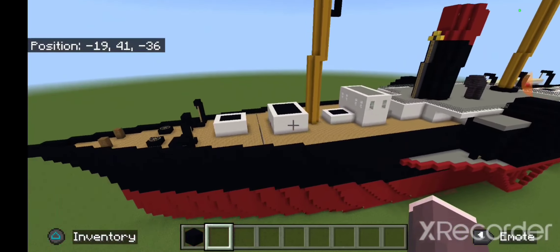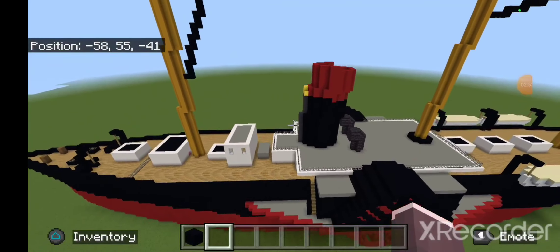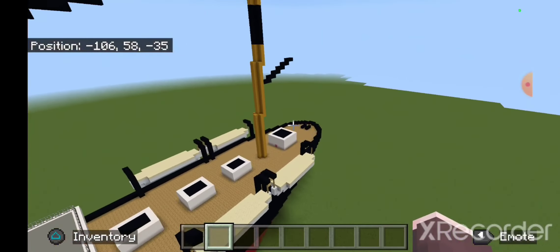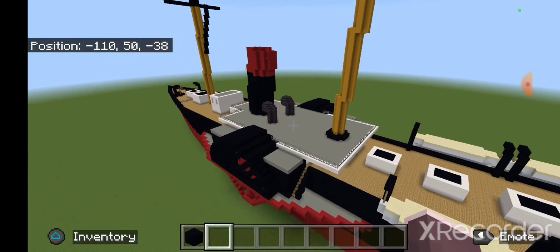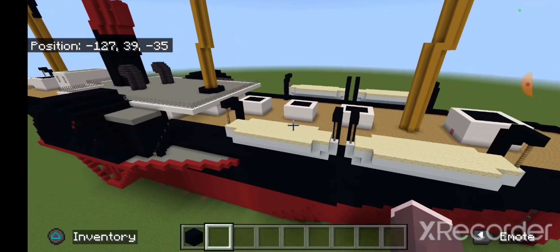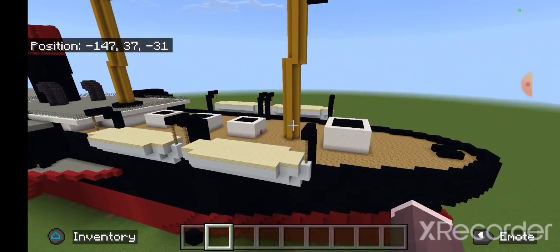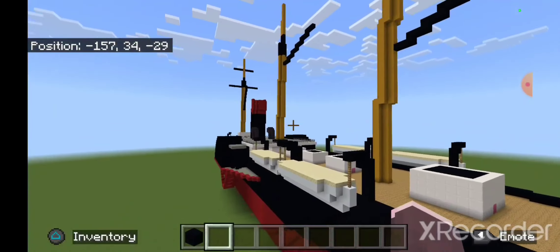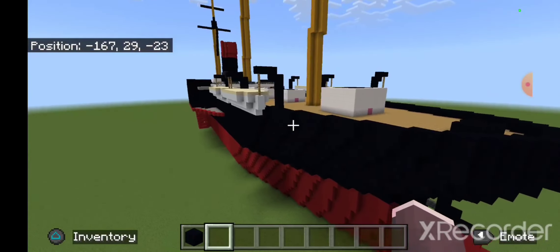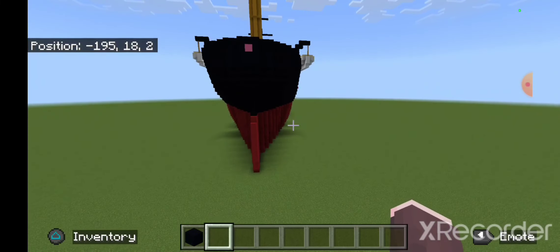So this is the Central America. Not a lot of details — just a few deck houses, three masts, a funnel, and various boxes. I believe that's the bridge, though I'm not entirely certain. On a paddle ship you'd think the bridge would be on the gangplank between the two paddles.